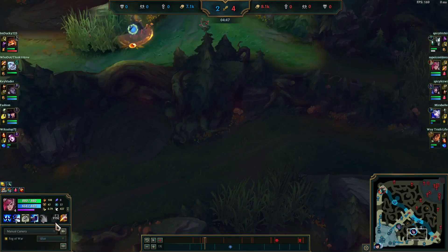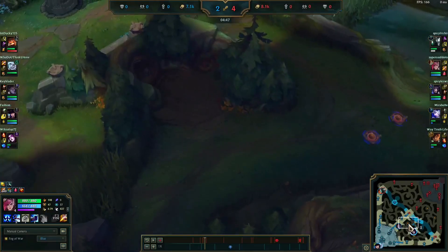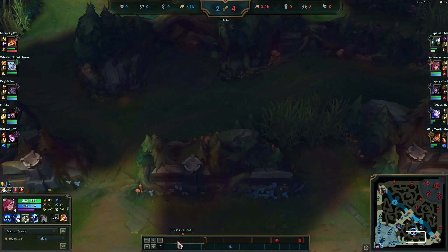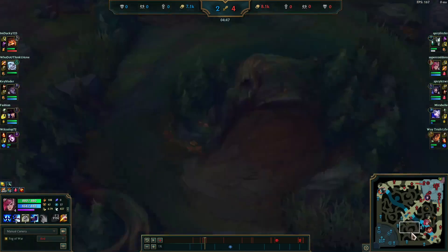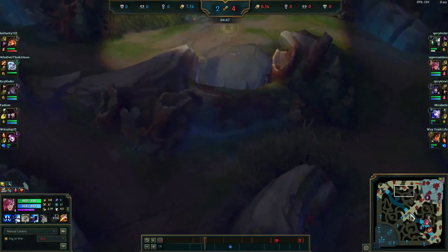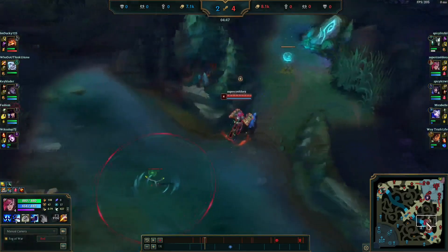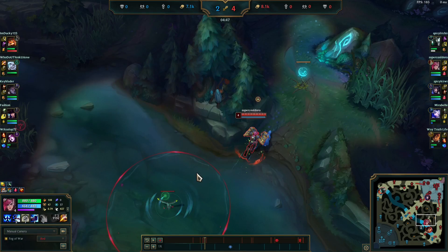I could steal the Krugs or Raptors here. Taking the Raptor camp away from Viego would really slow him down — I'm taking away gold and exp from him. Also, whenever you mirror the enemy jungler — starting the same side and both full clearing — you can always assume your camps spawn at the same time. His Krugs are up right now, my Gromp is up, his Raptors are up, my Wolves are up. You can use basic deduction to say this is where this guy is going to be pathing. He's most likely pathing towards his Krugs because I know they're up and he's pathing in the same direction as me.